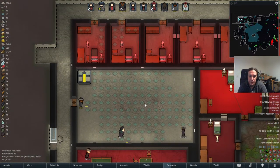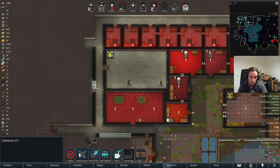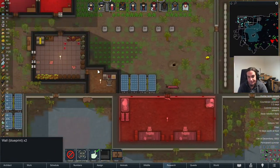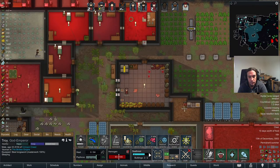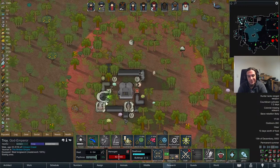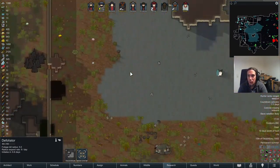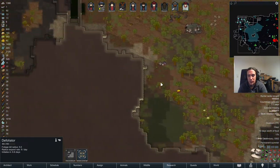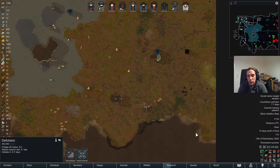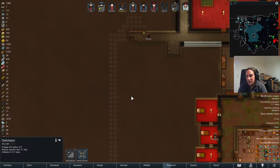I seriously don't know why I let those dudes smooth out the floor of this hole, but you know, if you got those slaves working for you already. I love it that these mechanoids are basically more on my side than the other way around — they're sitting in an area that's just so much the staging point of attacks that I'm quite happy.